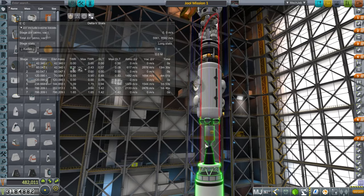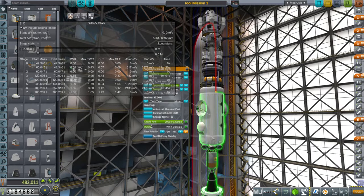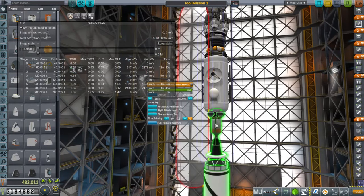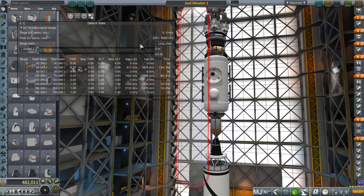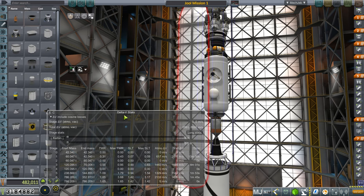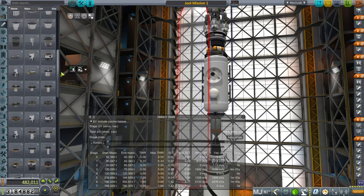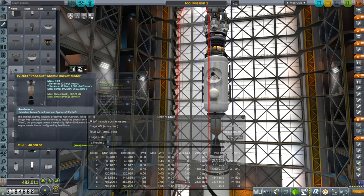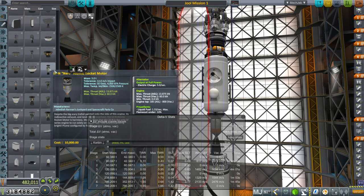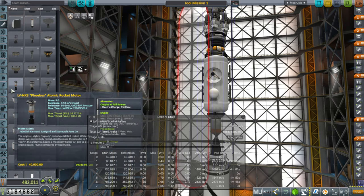You can see that's all of it - this is the mothership, with liquid fuel and a little bit of oxidizer to replenish the lander, and otherwise it's all for this Phoebus atomic rocket motor. One thing I didn't fully appreciate about the Phoebus was that it's quite expensive - 40,000 compared to 10,000 for the Nerva. Phoebus: 40,000 cost, 180 kilonewtons which is three times the Nerva, and 840 ISP in vacuum - a little bit better than the Nerva. But the Nerva is only 10,000.